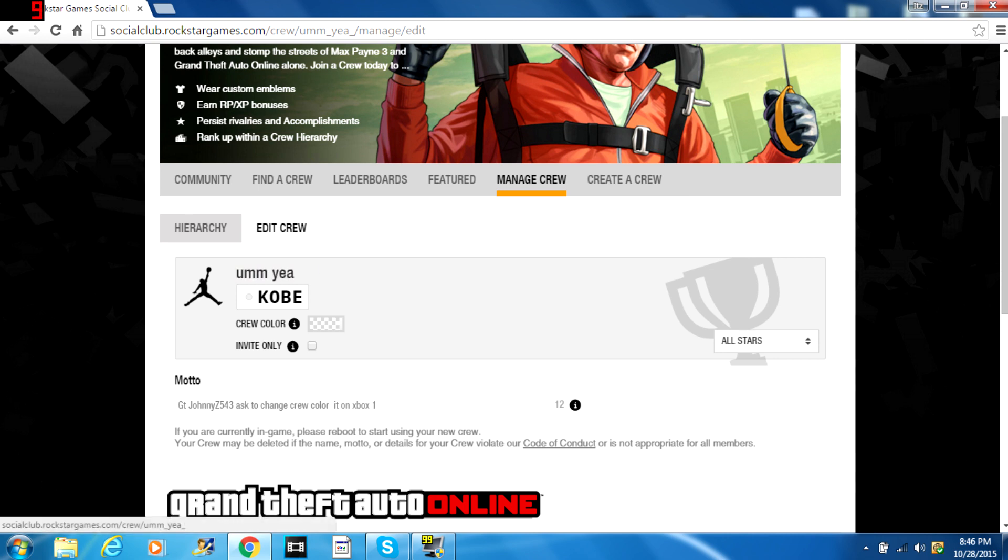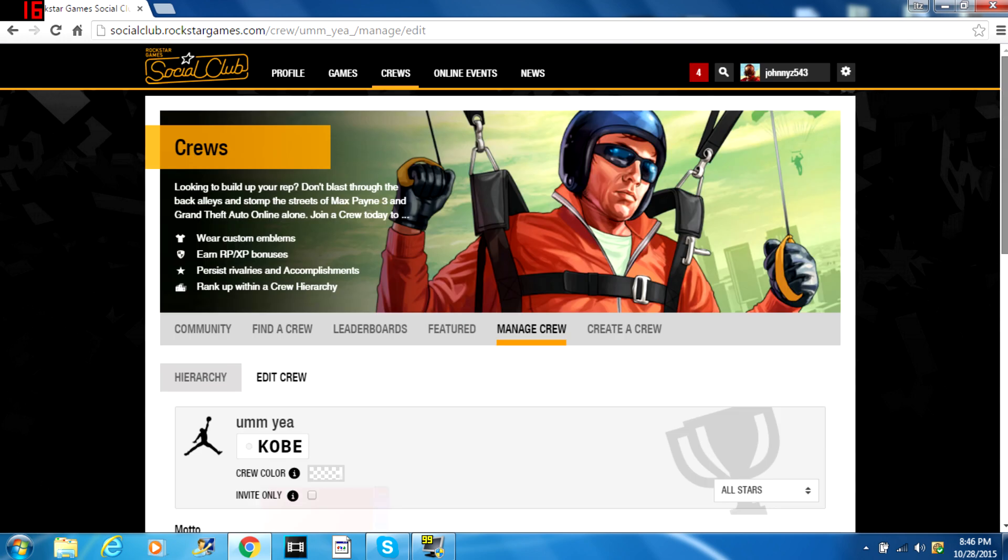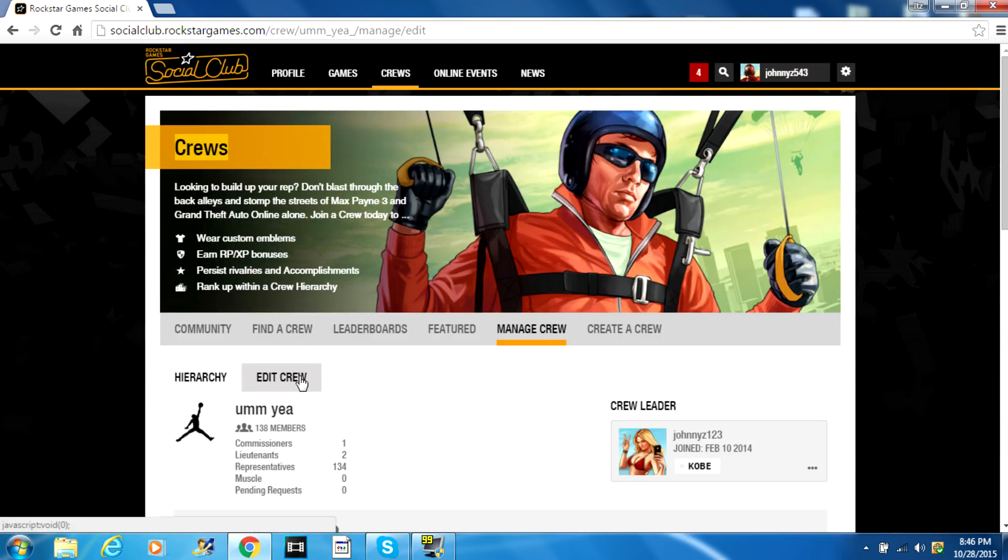What you guys want to do is get on your computer and go to the Rockstar Social Club, then sign in to the account you use for the crew color. Now go to edit crew.